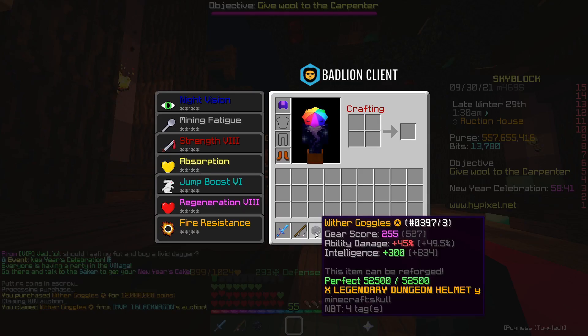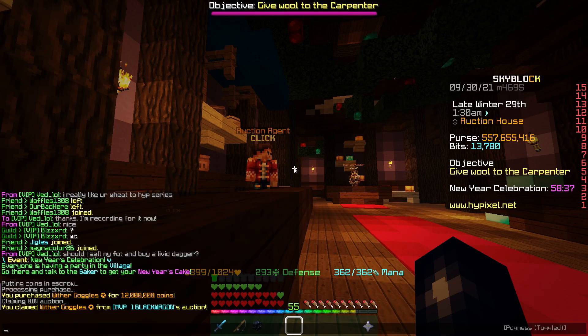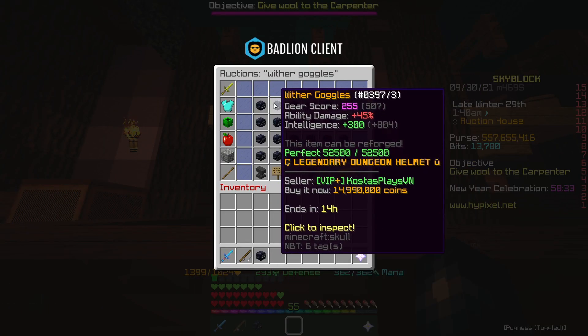We've just picked up these wither goggles - they're recombobulated with 1 star and pretty much nothing else on it. We picked them up for 12 million coins, and for some reason they're actually really expensive at the moment. The next cheapest one is almost 15 million, so we can sell that on for about 14.5 million, and that's good profit.